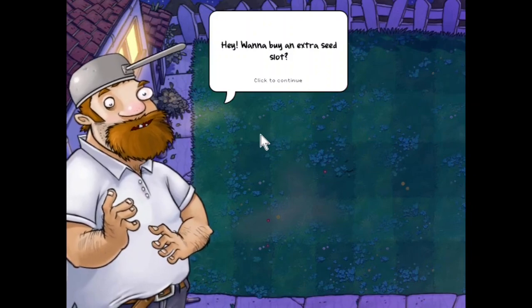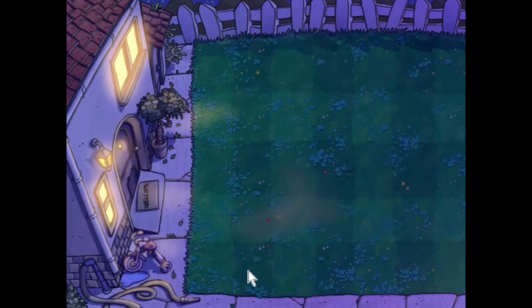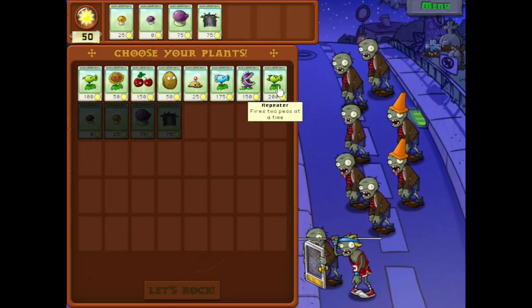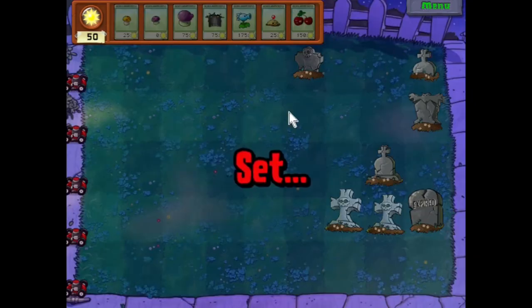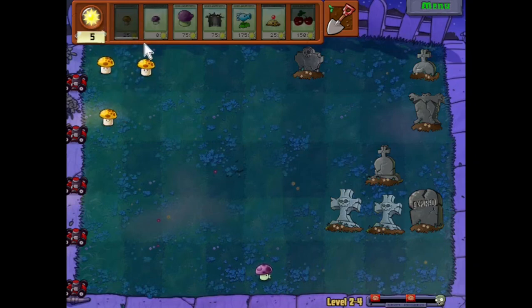Now we have Grave Busters, so we don't have to worry so much about graves. We're gonna be buying this seventh seed slot from good old Dave. And here we have Pole Vaulters. Let's grab Snow Pea, Potato Mine, and Cherry Bomb — that will be my plant setup. There are so many more graves now, because they're really going to start enforcing the use of Grave Buster. Luckily I love using Grave Buster, so by the time these waves go through I should have most of these graves destroyed by the time we finish this level.